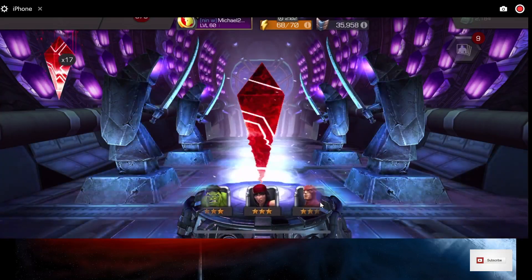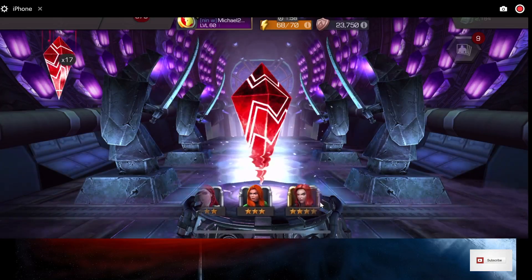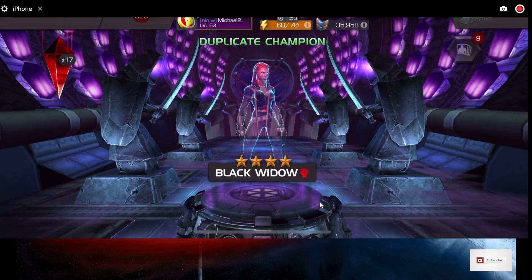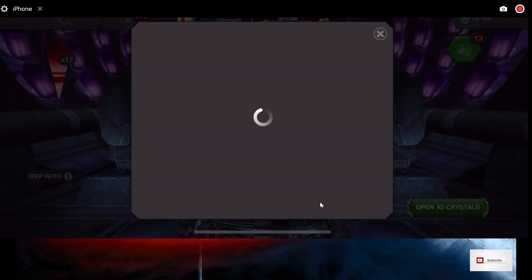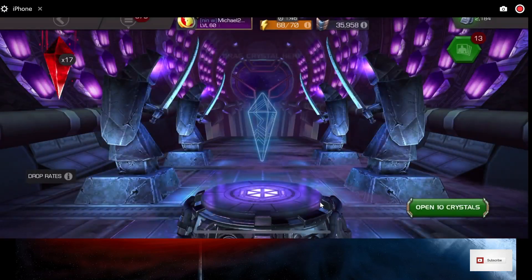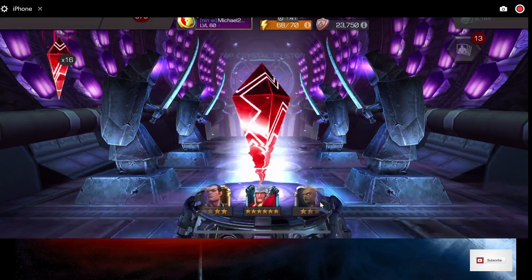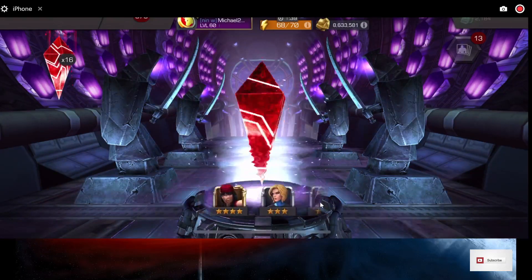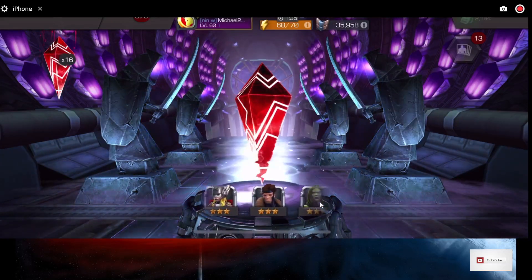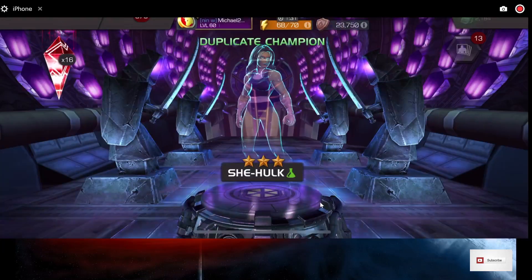Let's see what we get here — come on, 6-star. That's 5-star shards. Is she maxed out? No, it didn't tell me. That would have been nice. Still at one 6-star and one 5-star. I have him — I think that awakens him. No, he's already awakened, but that gets us more 6-star shards, so that's okay. So two 5-stars and a 6-star.